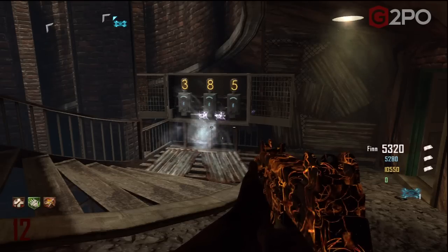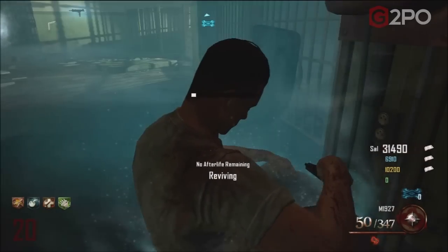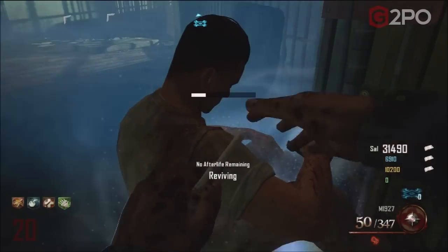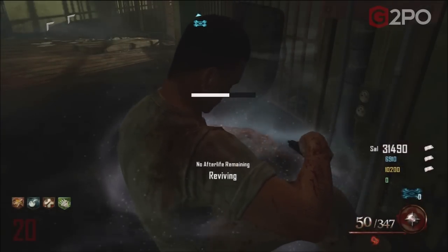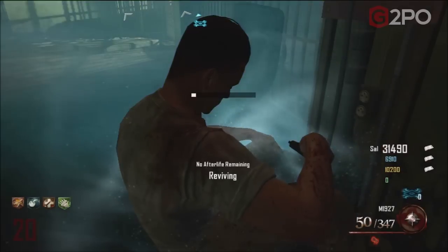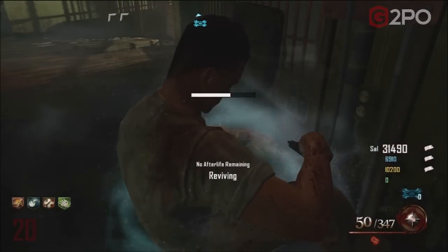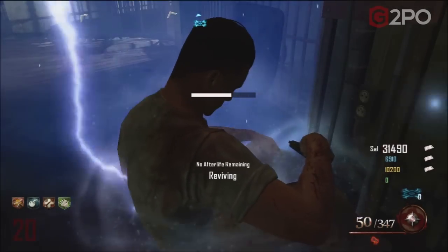In co-op it's easy, and here's a tip to extend your time in Afterlife: have one player go into Afterlife at the top of that area and another player stand by to revive them. While the player is in Afterlife, just hold revive and then let go when you're about halfway or three-quarters to a full revive, and keep doing it. They can stay in the Afterlife a long time — more than enough time to set the four numbers. If you don't do this, you'll probably have to go into the Afterlife at least twice.